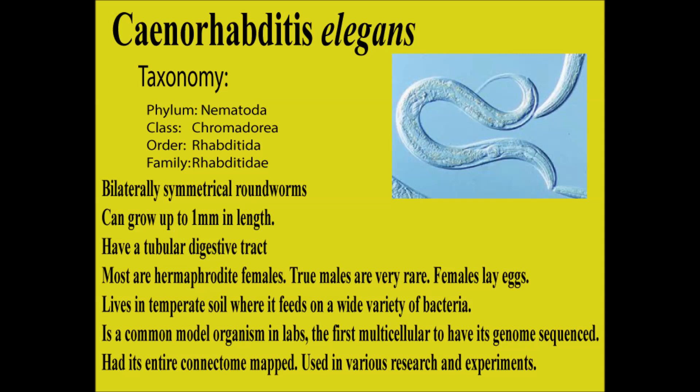C. elegans is a really common model organism in labs. It was the first multicellular organism to have its entire genome sequenced — like the Human Genome Project, there was a C. elegans genome project. It's also had its entire connectome mapped — basically its neural network, the connections between synapses. I think it might be the only multicellular organism to have its entire connectome mapped. By comparison, humans don't even have ours mapped yet, so theirs is obviously a lot simpler. It's been used in all sorts of research, including space survival experiments and genetic drift experiments.